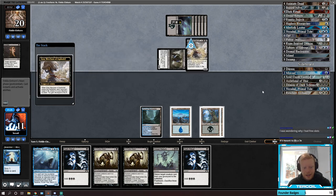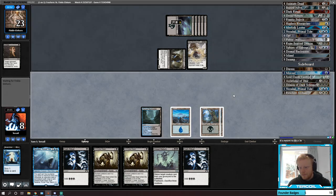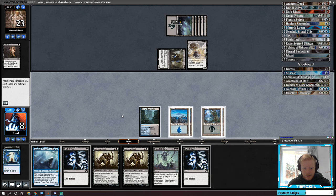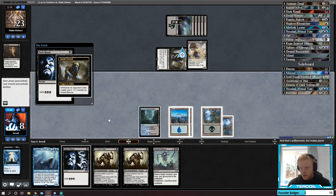We're getting beat down real hard. We might just have to cast some Dark Rituals. We can actually cast this now — five, six, seven mana. Always yield to this.